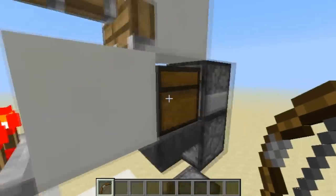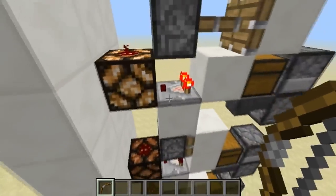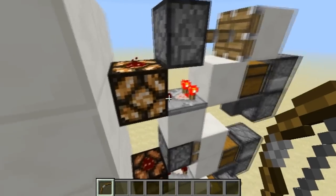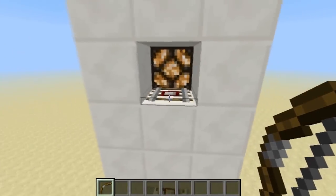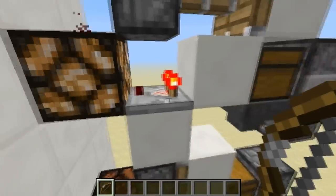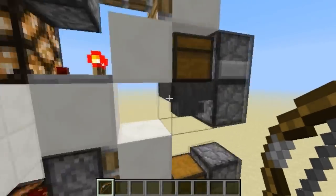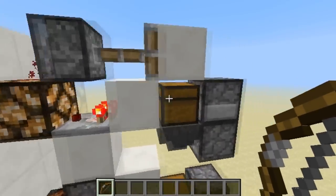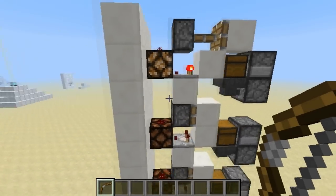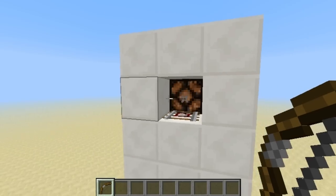Then this piston pushes a block on top, so it's locked and supposed to be off. The detector rail is basically updating this 'computer' for no reason — but he explained it really well, so I'll let him do that.